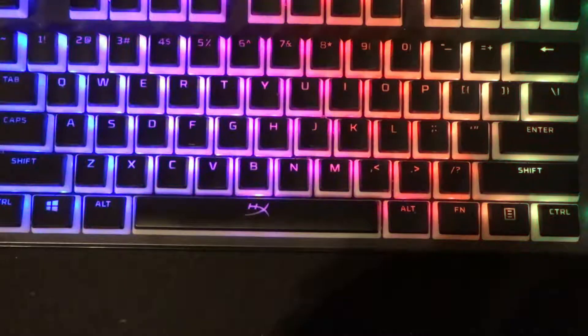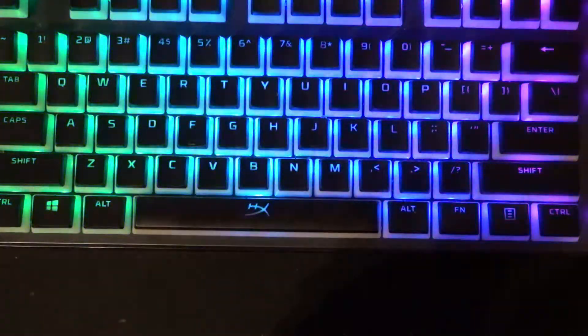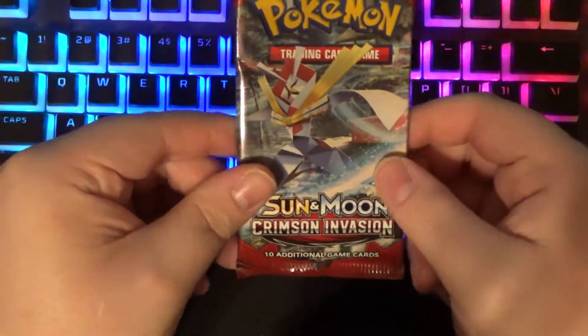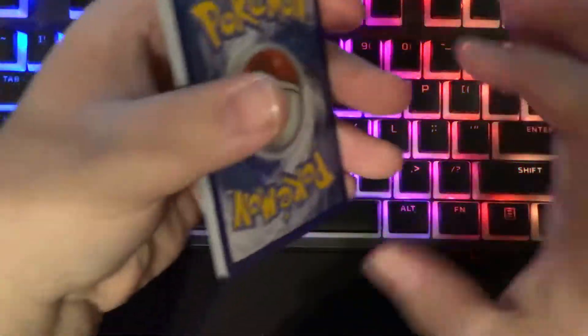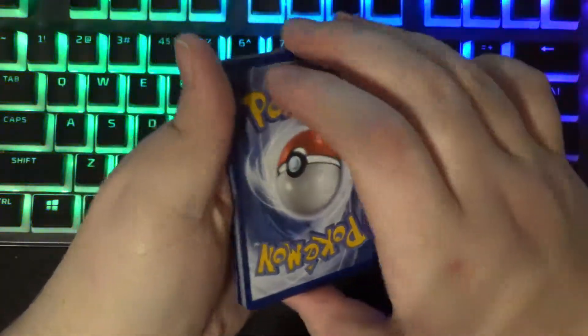I probably should have said this at the beginning — the reason I bought this is because I was waiting for the pre-order for Shining Fates to come into GameStop, and this was one of the only things on Pokémon Center that was in stock and readily available. So I grabbed it and it got here in like two days — holy shit, Pokémon, that's fast shipping. Anyway, enough chatter — let's open the packs. We're gonna start with a Crimson Invasion pack. Let's go — can we get anything good? I don't know what to expect in Crimson Invasion.